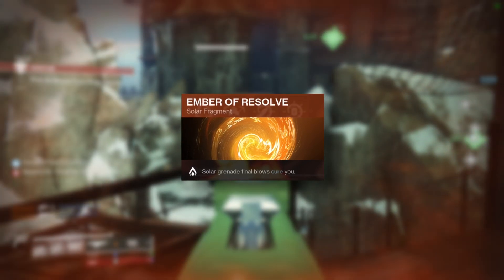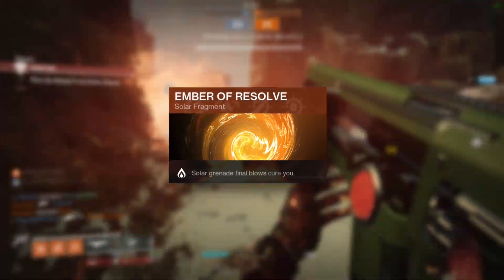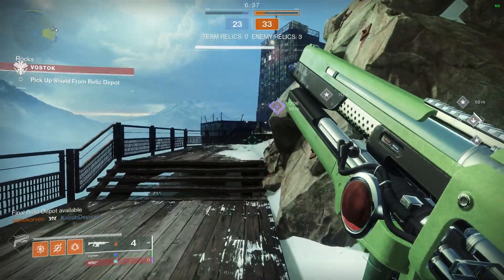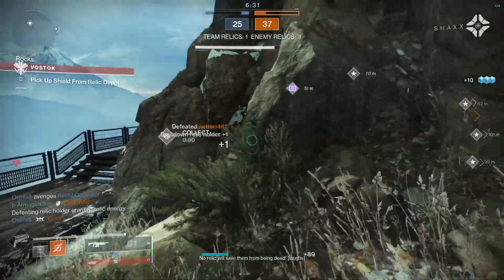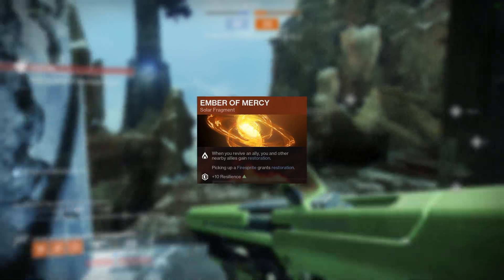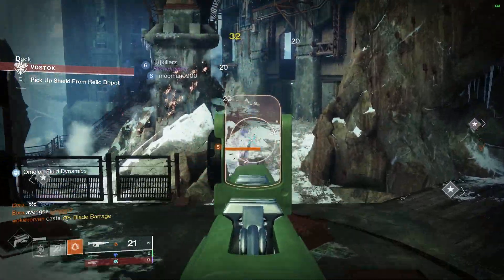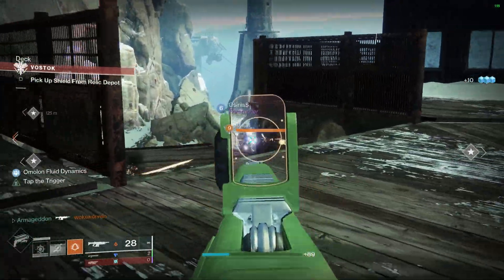Ember of Resolve means that grenade kills cure you — you instantly get a chunk of health when people die to your grenades. This one's a no-brainer. Ember of Searing grants +10 Recovery, and defeating scorched targets grants melee energy and creates a fire sprite. As a Gunslinger, you will be scorching people regularly with your tripmines, creating fire sprites which regenerate your health very quickly after picking them up, letting you move immediately to the next engagement. Ember of Mercy means that when you revive an ally, you and nearby allies gain Restoration — and picking up a fire sprite also grants Restoration. See how this synergizes with Ember of Searing? Searing creates fire sprites in every engagement where a grenade is involved, and Mercy means those fire sprites grant Restoration.